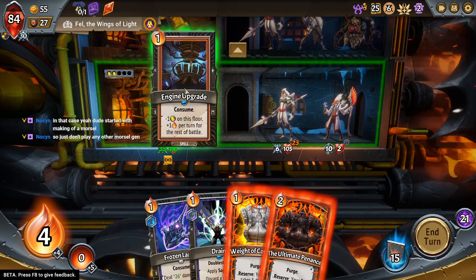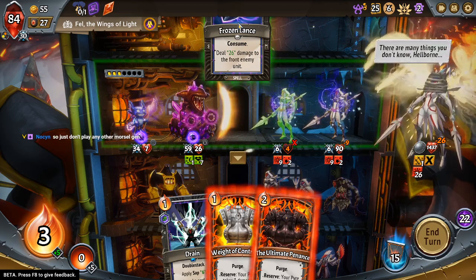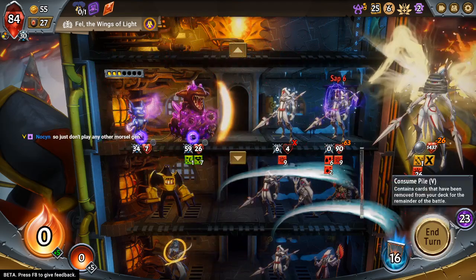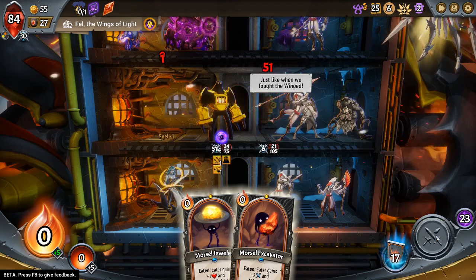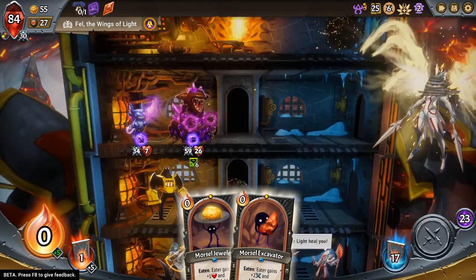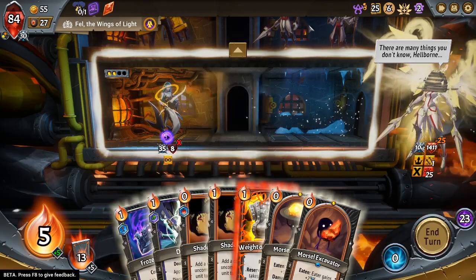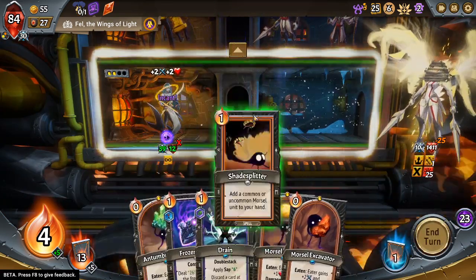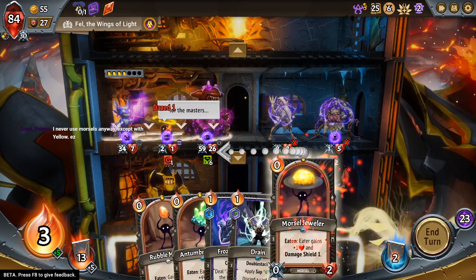I'll engine upgrade your four, drop that guy at a four — it's a big draw. We should take a zero here. Then you just don't play any other morsels. I don't know if I would pick Harvest Rector with my plan being find Making of a Morsel in the next two combats or else. It sounds very fun if you can get it to work — there's the 'if you can get it to work' part though.